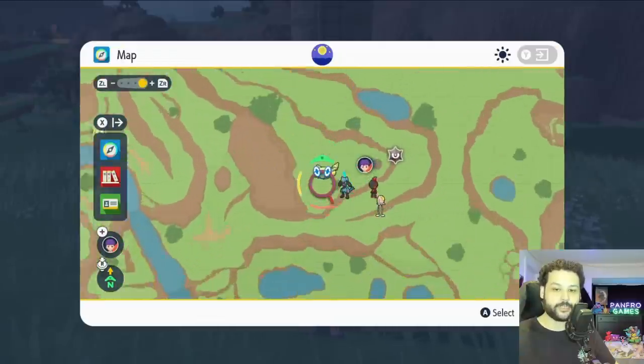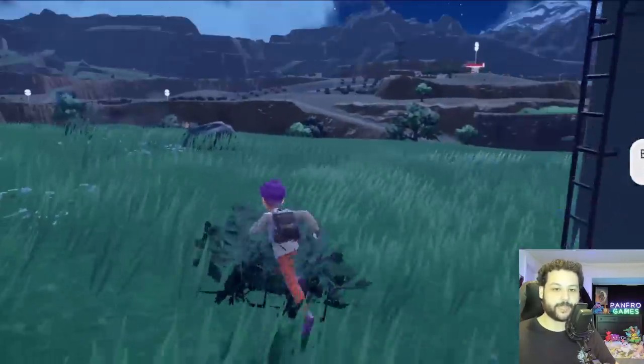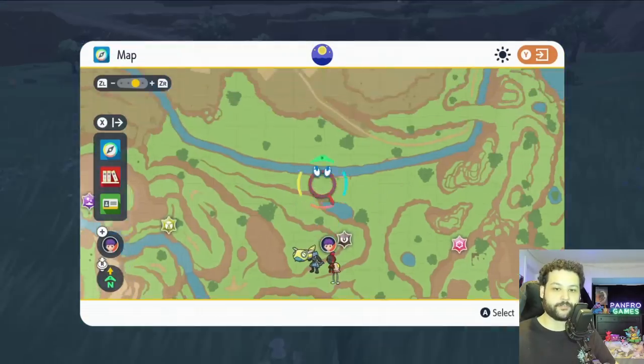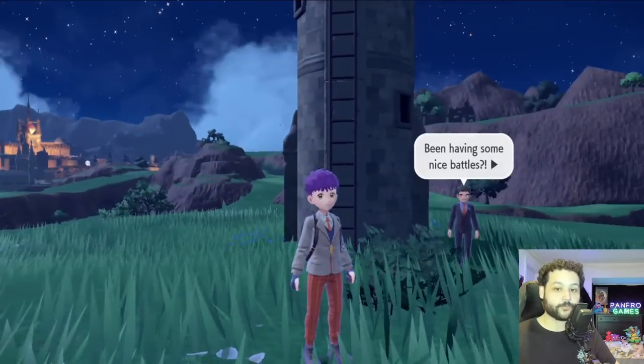Our next Gimme Ghoul chest can be found at the South Province Area 4 Watchtower. This one's not too tricky to get to, and there is a little NPC at the bottom of this tower who will give you a TM for some battles. Once you're able to cross the river, you can easily get to this watchtower and there will be a Gimme Ghoul chest at the top.